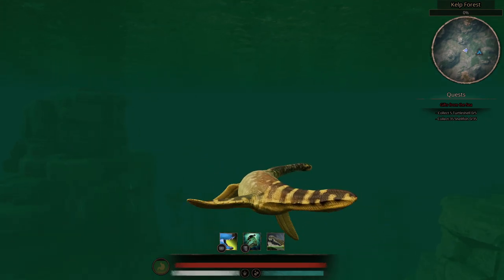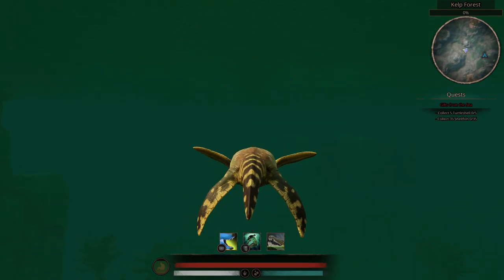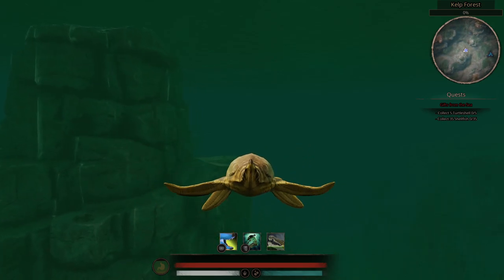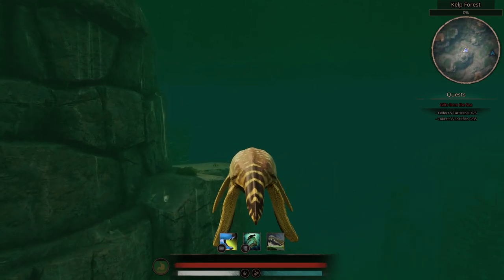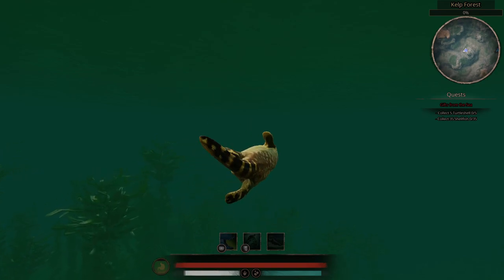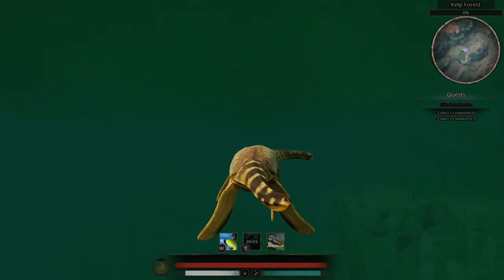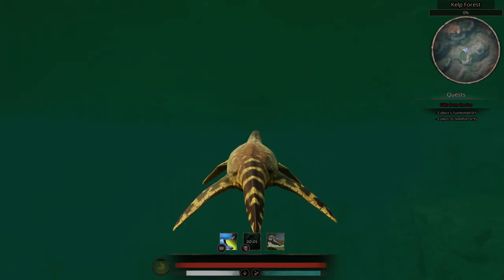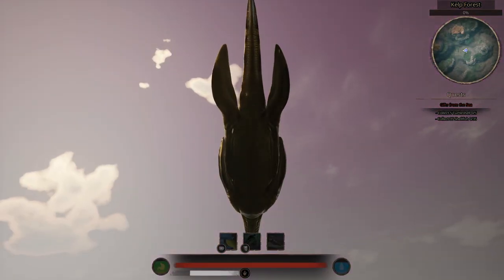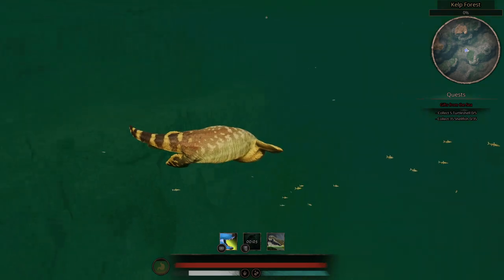I'm going to show you how fast this dinosaur can be. This is your normal speed, that's a faster swim, and you also have a speed dash which gives you a good burst of propulsion. You can use that to launch a huge leap out of the water, which is a lot of fun and very entertaining for any other dinosaurs in the area.